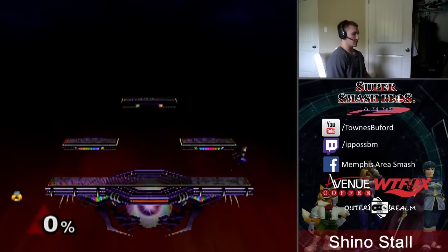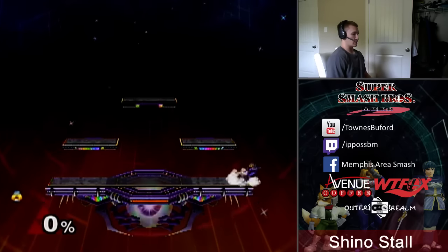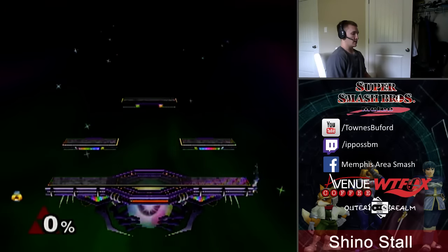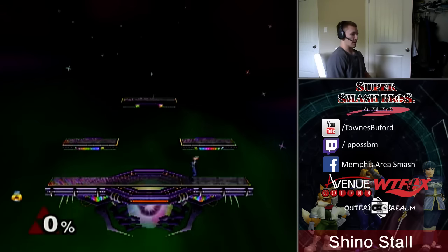What Sheik's Shino stall is is her invincible up B ledge stall. Since she's invincible she can't be hit by any attacks, and it puts out the up B hitbox so that anybody standing at the ledge trying to edgeguard you, standing too close, is going to get hit and pushed back by it. So it's super useful for that reason.